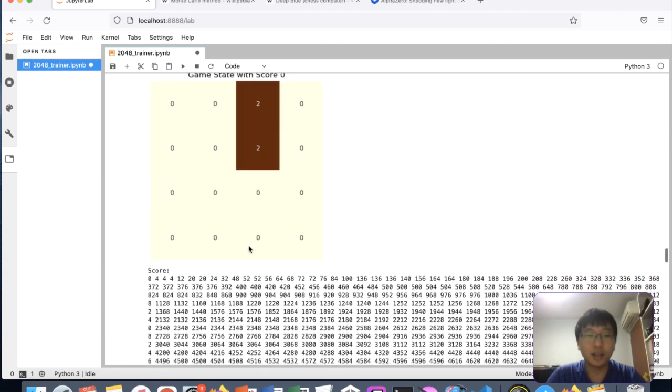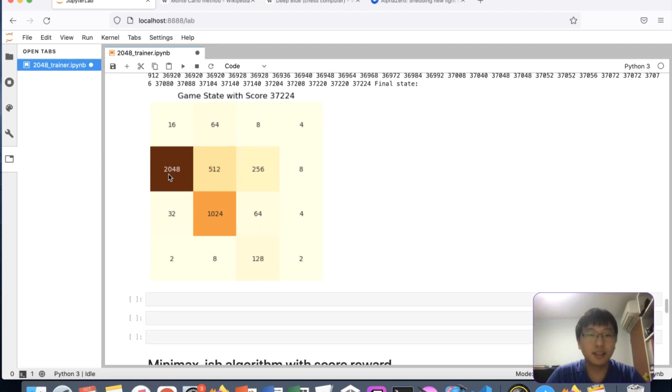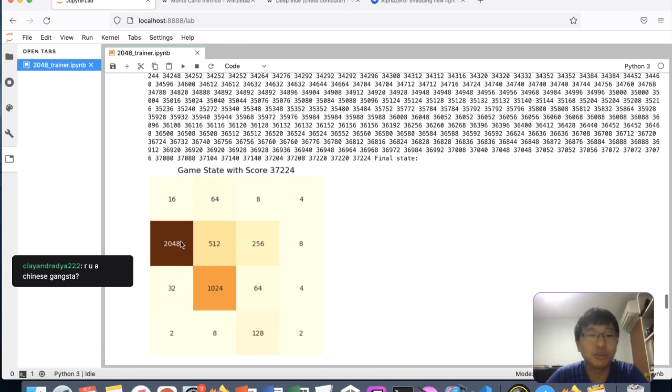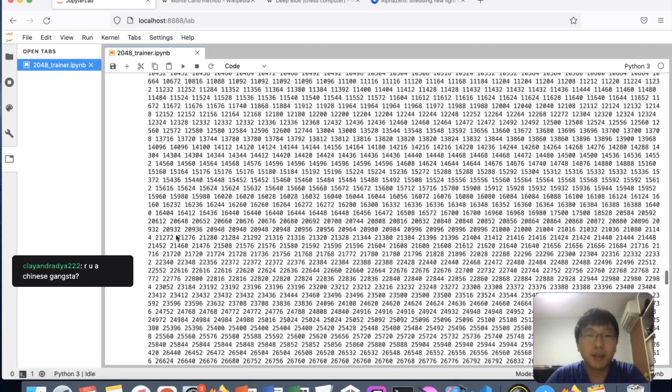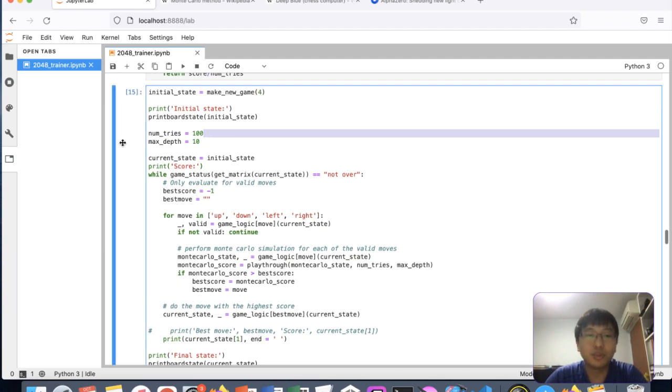You can see 2048 has been achieved — quite reliably. I ran this four times and all four times it achieved 2048. There are some hyperparameters to tune here for Monte Carlo, and perhaps if I reduce the number of tries it might still reach it.